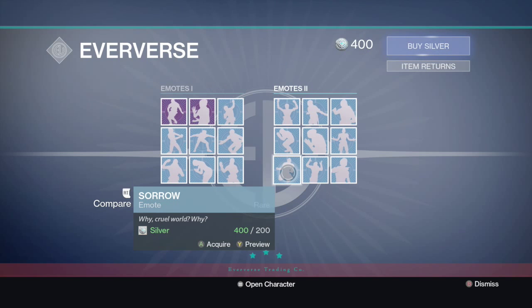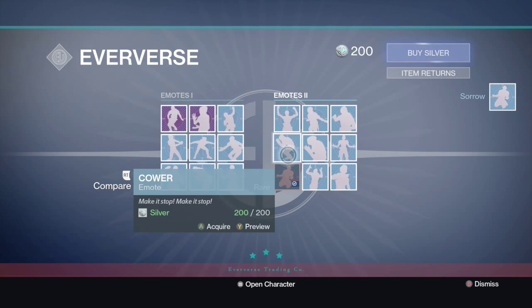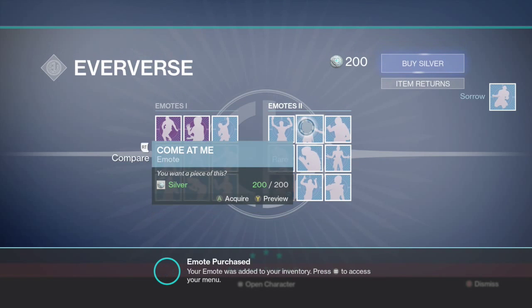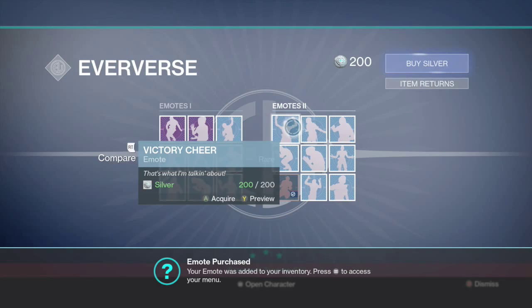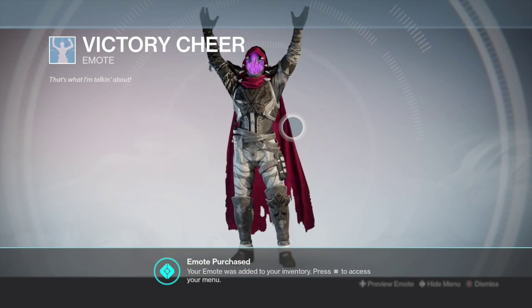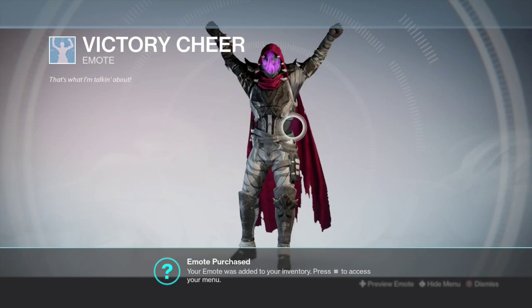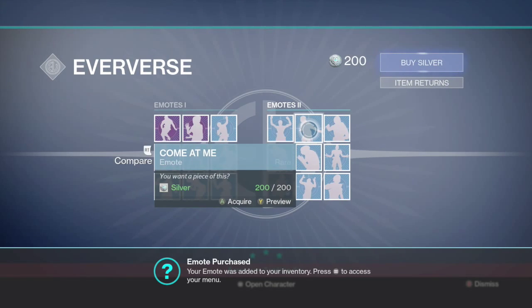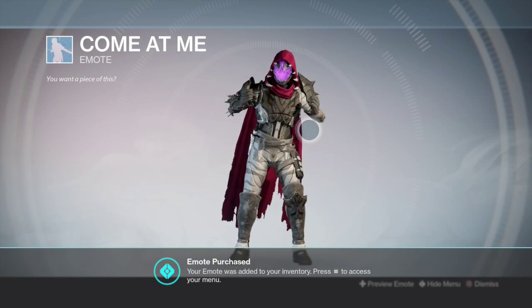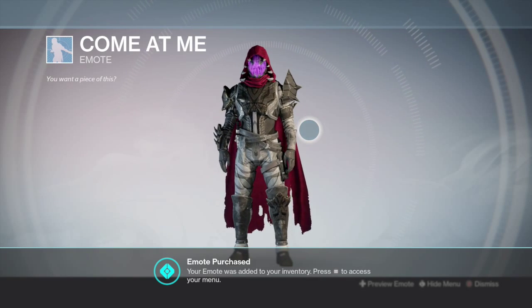You just go to Test Everest here in the tower and you can get some emotes. Just get whichever ones you want, whichever ones you can afford. You can buy more silver and get more of them. And some of these are pretty funny, pretty amusing. I actually like a lot of these — I think they're pretty entertaining.